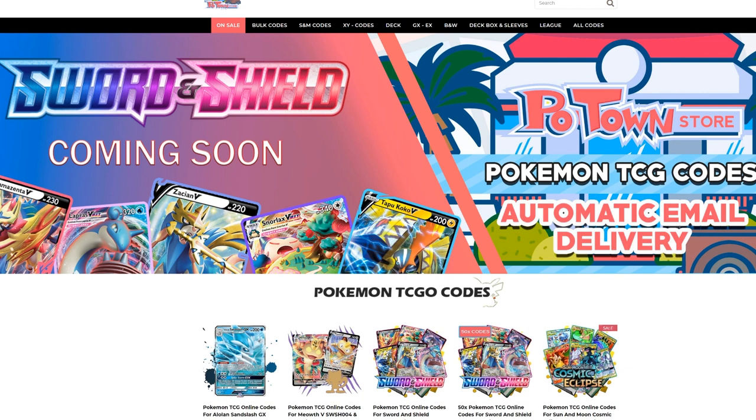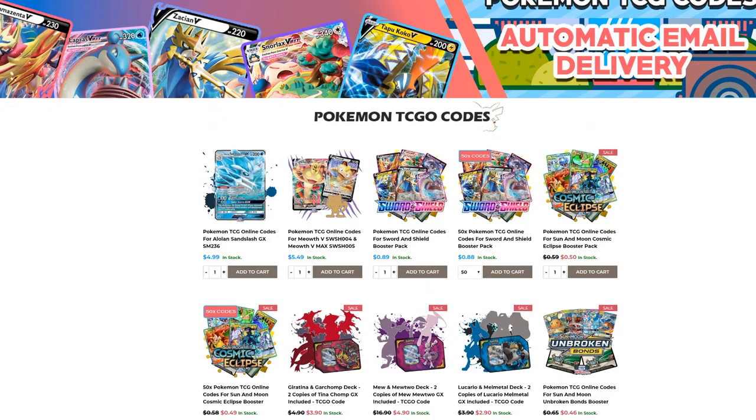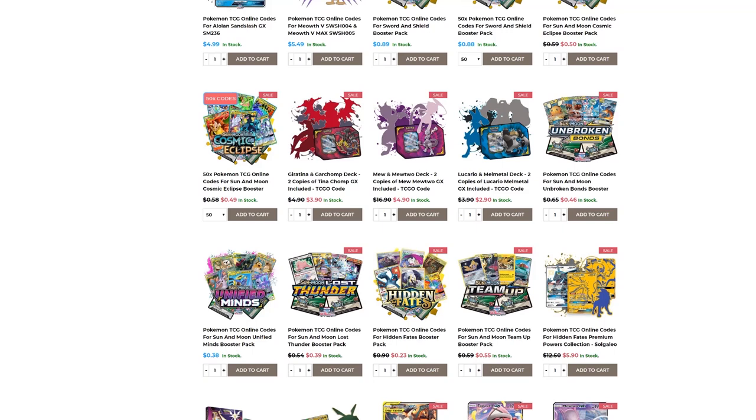Make sure you check out Potan Store. They have the new Sword and Shield codes already available with automatic email delivery. You can get them in batches of 50 codes with a slight discount, or individually for 89 cents each. They also have all other promo codes and every other set you could imagine. Use code Table1 to get 5% off your final purchase.